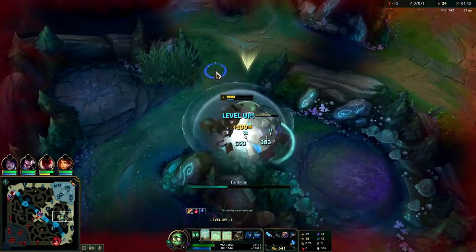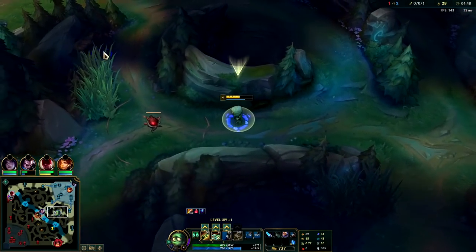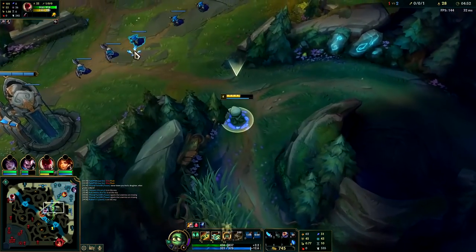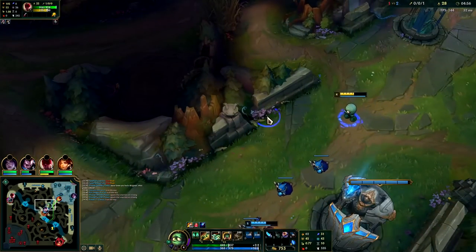Just gotta scale up — this champion is a scaler. You don't want to do anything too crazy and lose the early game. You don't want to die; as long as you don't die you can only fall so far behind. Elise did mess up though — she didn't really put herself far behind. I'm going to go for E-max on AP Amumu.